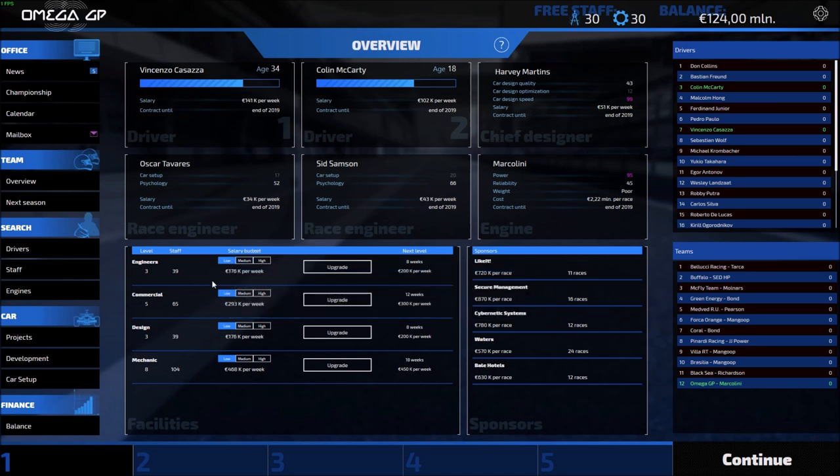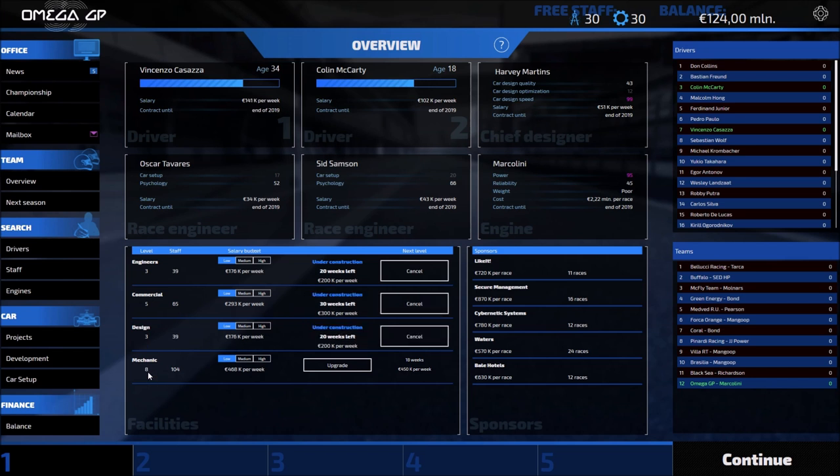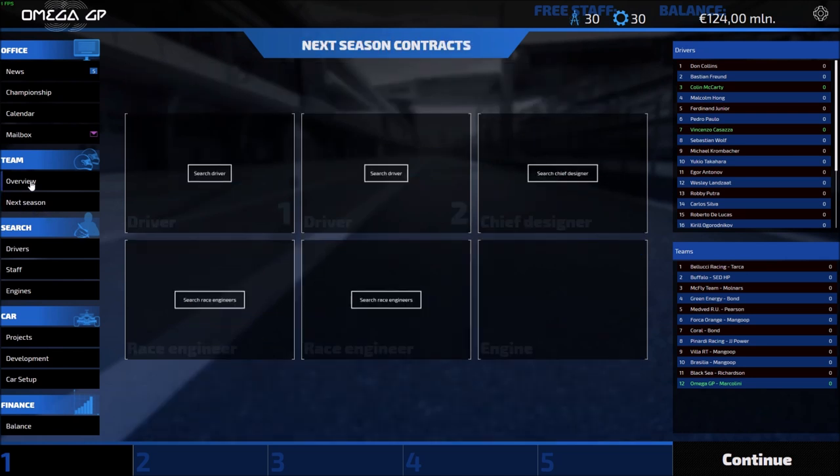The problem for us is that 527 is very expensive and we just don't have the sponsor money for that right now. However, at week one, money spent to upgrade our infrastructure would be time and money well spent. So I'm immediately going to upgrade - you can see it's going to take a while and they're expensive. This commercial upgrade is particularly important because the higher our commercial value and staff, the better sponsors we can get. I'm going to leave mechanics alone right now because they're level 8 and everything else is woefully behind.